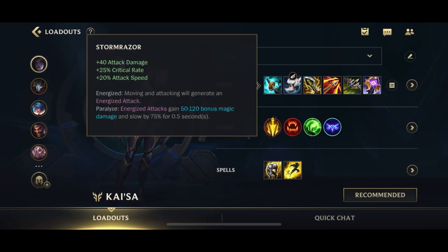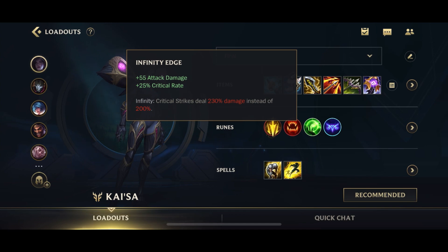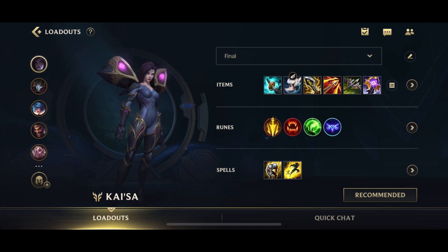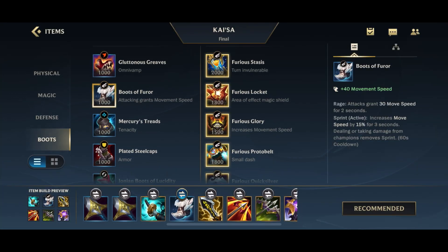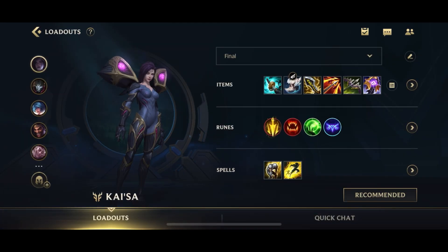Then I build into the Stormraiser, and after that I go for the Infinity Edge. After Infinity Edge, I like to get my Boot Enchant — the second tier boots. For the enchant, you have a couple of options: Boots of Fiora for movement speed and kiting, Merc Treads if there's a lot of CC, and Plated Steelcaps in other scenarios. Getting defensive boots on Kaisa is really useful because she likes to dive into the backline, so the extra defenses help quite a bit.